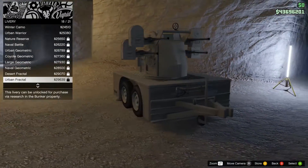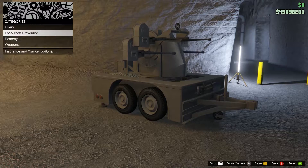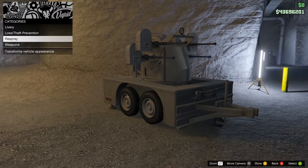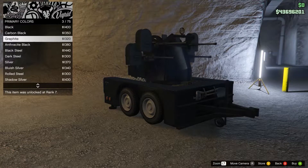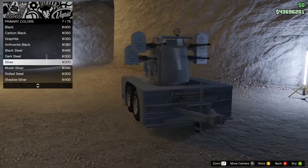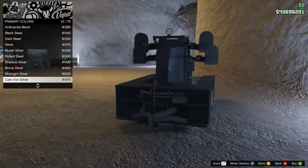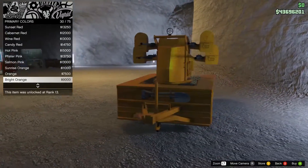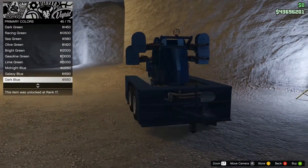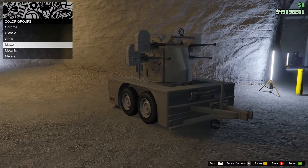Thankfully, it does come with a very capable Vapid Sadler pickup when you request the trailer through the interaction menu. Sadly, you can't use your own personal vehicle to tow the Anti-Aircraft Trailer, though you can get a friend to use one of their personal vehicles if it has a trailer hitch. The Anti-Aircraft Trailer will set you back just over $1.8 million unless you complete the Exit Strategy operation first. If you do that, you'll save over $400,000, bringing the price down to $1.4 million.